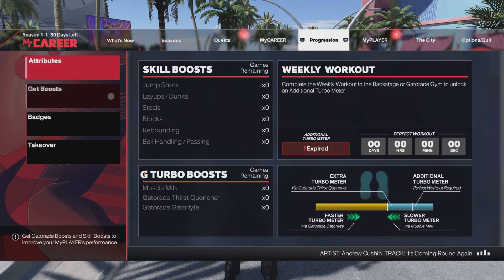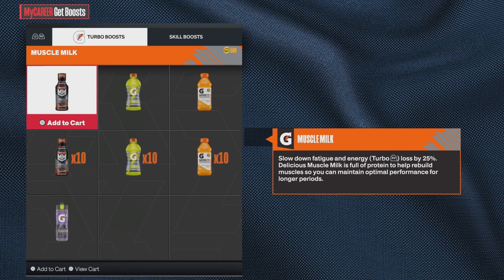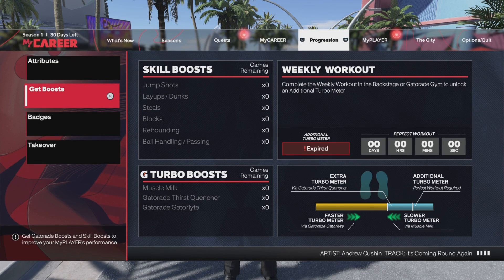Before I show off the build, I want to share some tips and tricks. First things first, you want to go ahead and get boosts — specifically skill boosts, and more specifically the jump shot boost. You can try to max it out; you can get 10 and then every 10 games buy another 10. I always max it out until I get 99, then max it out again. I always recommend using jump shot boosts, especially if you're going to be shooting a ton.